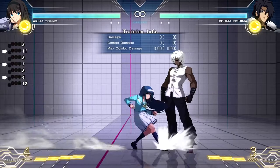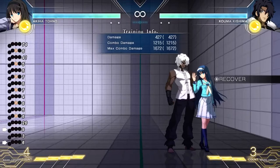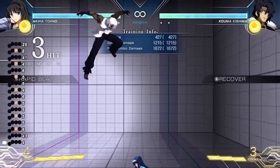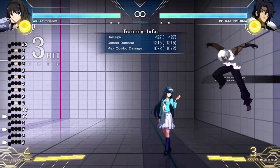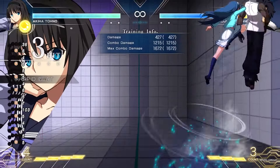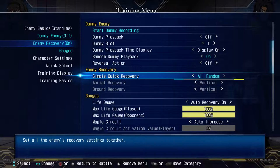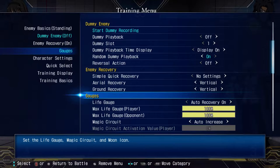On to enemy recovery. You can have off and they won't recover at all — they just fall to the ground. Vertical, backwards, forward — obviously they're going to attack forward. Random direction: obviously it's going to do different directions every time. All random makes it so not only will he tech in all the directions, he'll also sometimes not tech at all. No settings lets you separately adjust aerial and ground recovery. Pretty self-explanatory.